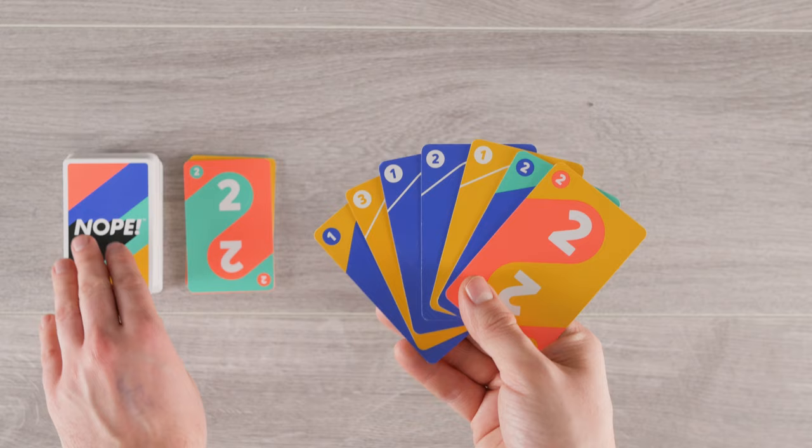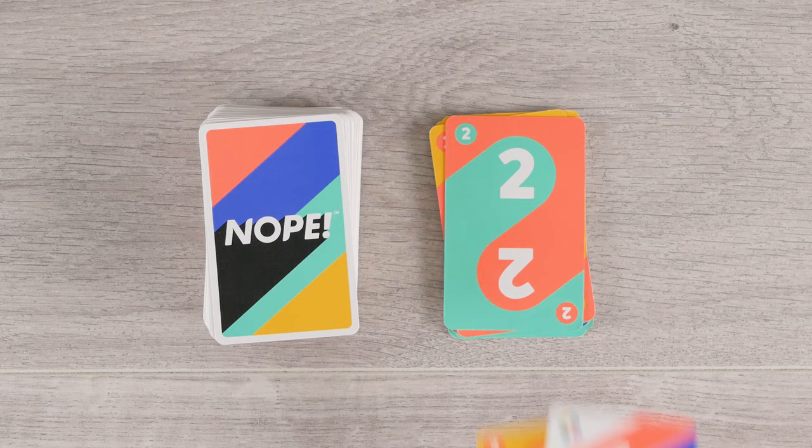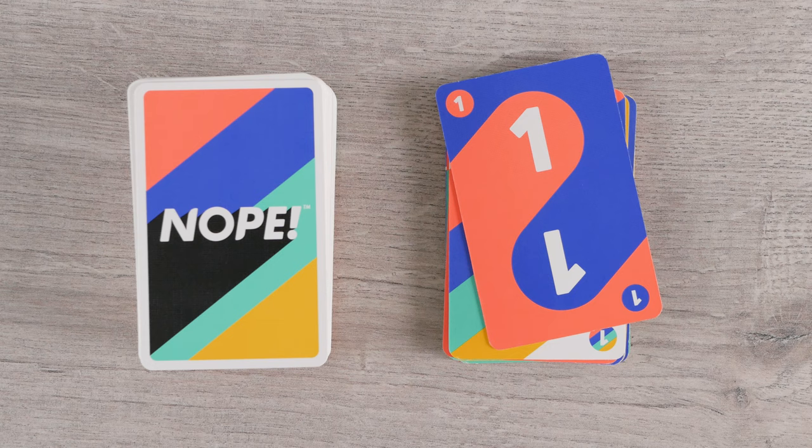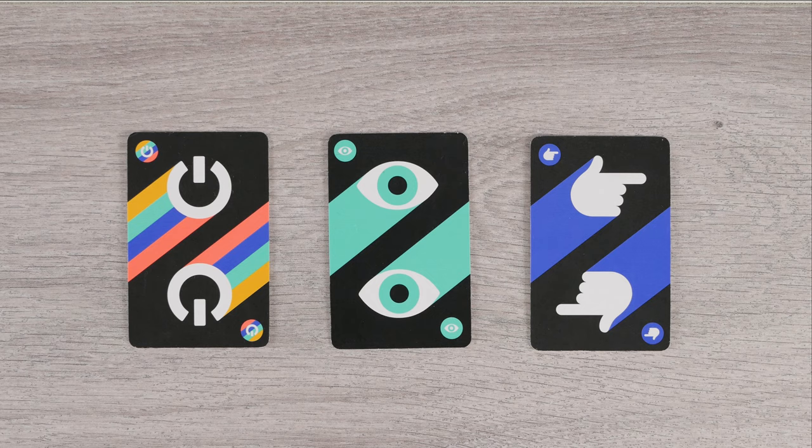Watch out for wild cards. They are treated as standard color cards, but they contain all the colors. They can complete any color set and often force you into discarding cards on your turn. If a wild card is on top of the discard pile on your turn, simply discard a single card from your hand.